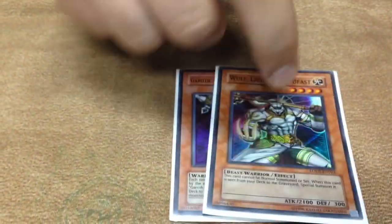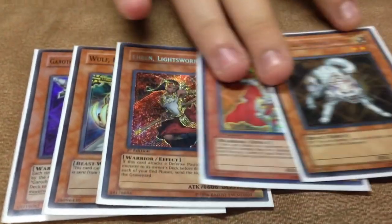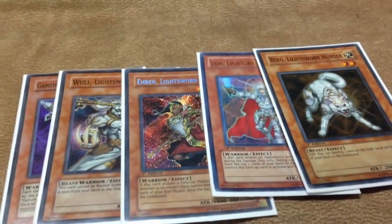So you're allowed to open up more synchro plays. I play double Lyla — standard — which pops back rows and mills three. One Garoth, one Wolf, one Aurkus, one Jain, and one Ryko. Just really standard Lightsworn cards.